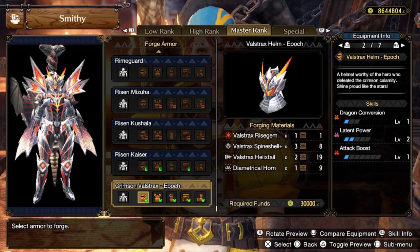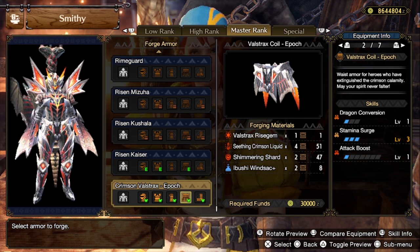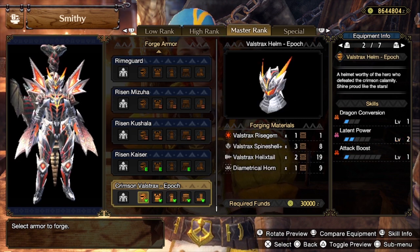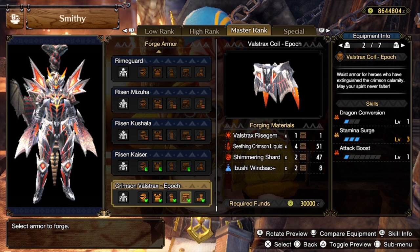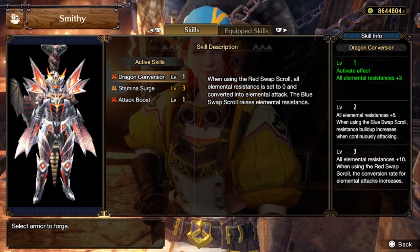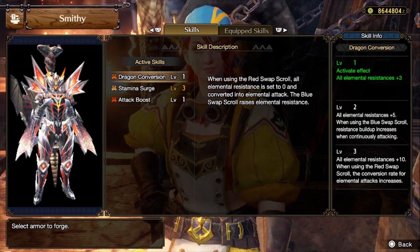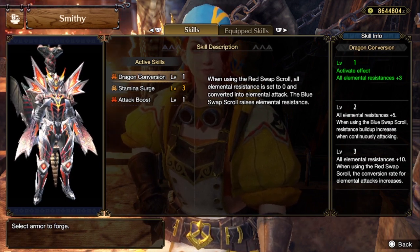I'm not too sure how good Dragon Conversion will be, but as usual, let people do the math. If you want to use Dragon Conversion, you need the head, body, and coil. I think you need to get to level three Dragon Conversion if you want the damage increase, because at level three the conversion rate for elemental attack increases. We'll see how the math goes later.